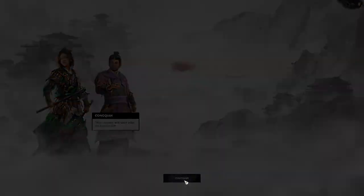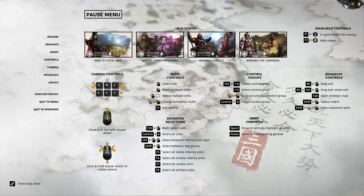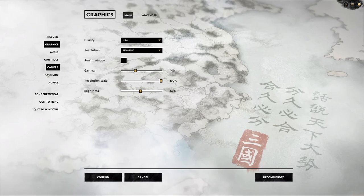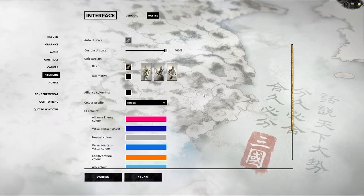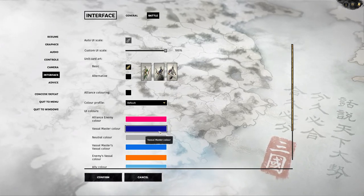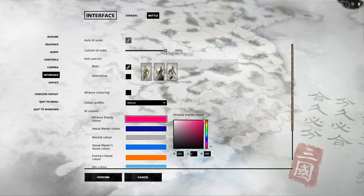Corpses will soon litter the battlefield. I like the difficulty. Can we see... Game, Advice, Interface... How do we know what the difficulty is? That's the menu. Toggle overlay, controls, no graphics — we're on ultra if you guys are interested. Advice is still on. Interface battle, custom UI scale, basic. We can change our alliance and enemy colors — that's pretty cool. I did not know you could do that. It doesn't tell us the difficulty though.